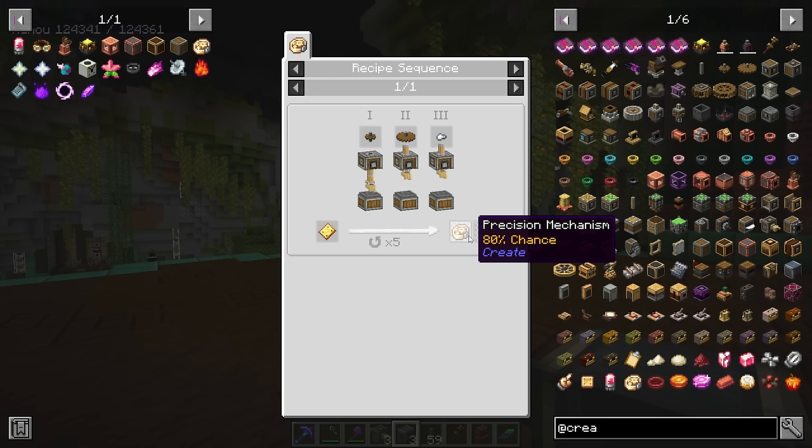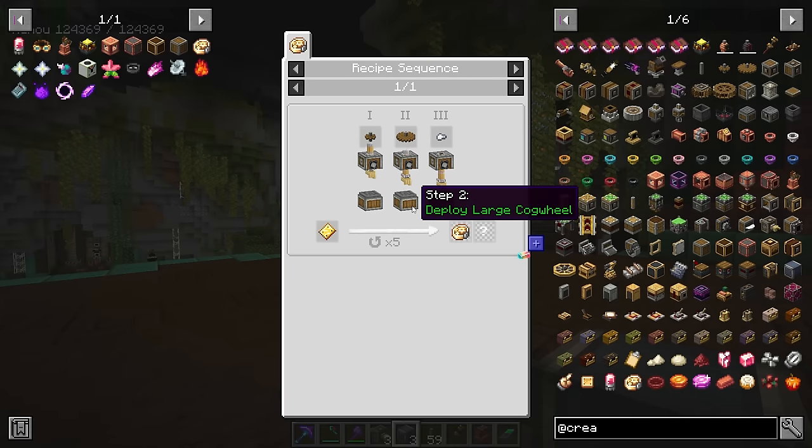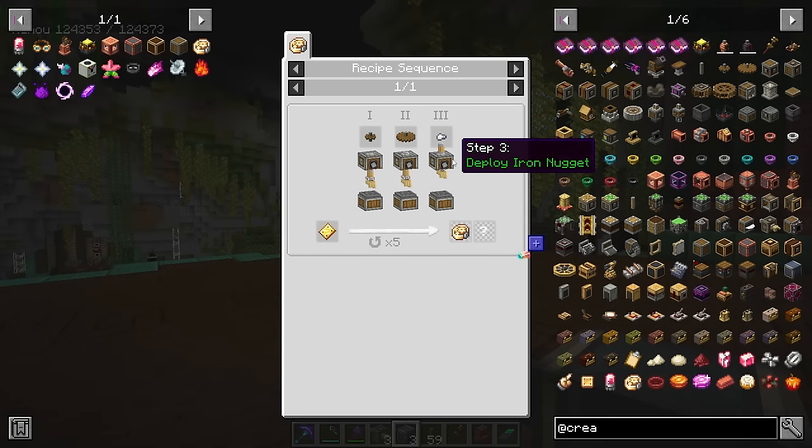If we break down the precision mechanism recipe, we see it's only an 80% chance of completing. So instead of auto-crafting recipes, it might be best in Refined Storage to have these automatically produced up to a certain amount — say, always keep 64 in stock, and whenever that runs low, start crafting more. This setup needs to repeat five times, applying operations with deployers. We can loop it back around — or set up a massive conveyor with the operation happening five times — but we can get it done in a much smaller space.